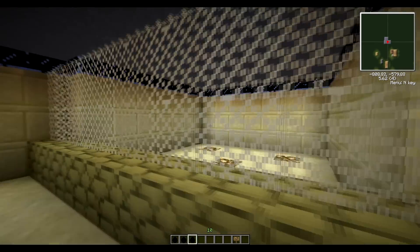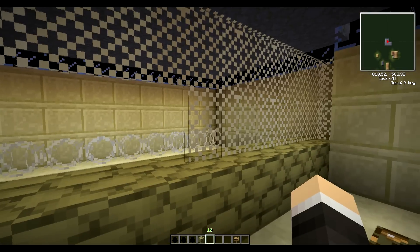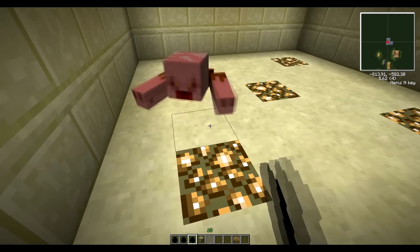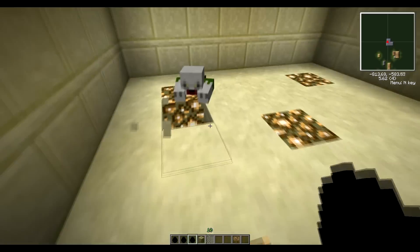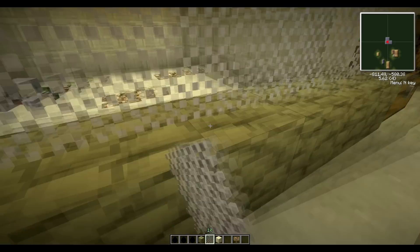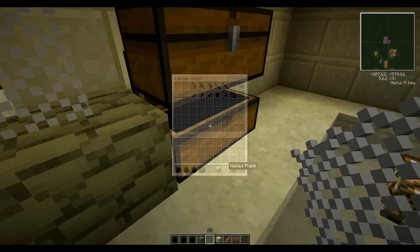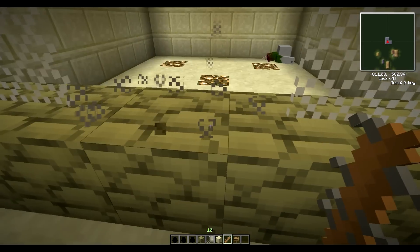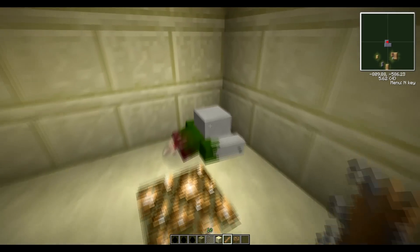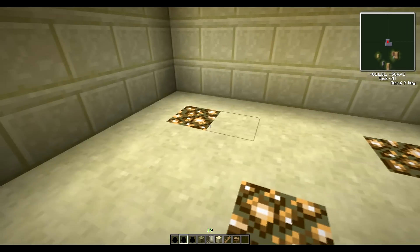There are some new mobs put into the game that spawn naturally. We have the crawlers — they all have the same texture, only one texture. I probably should be using a weapon instead of punching it. That is the crawlers mob.